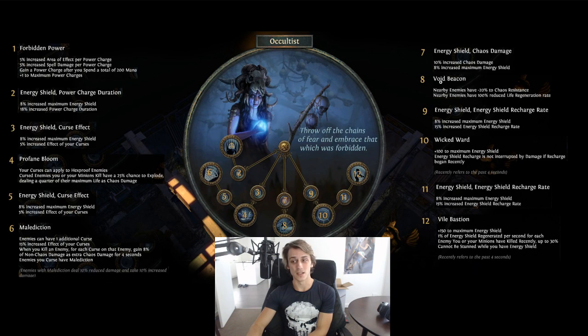Nodes 7 and 8 are Void Beacon with some energy shield. You still get a bit of energy shield and chaos damage. Nearby enemies have -20% chaos resistance, and now nearby enemies also have 100% reduced life regeneration rate. While not huge for most things in the game, league mechanics often introduce monsters with massive life regen, so that could come in very handy. It's also nice for Hall of Grandmasters and similar content.